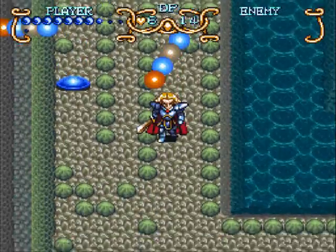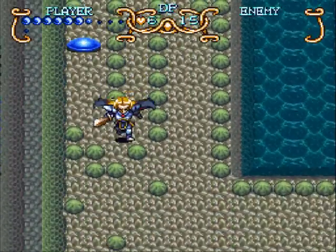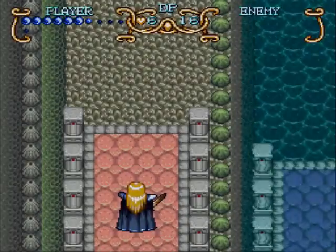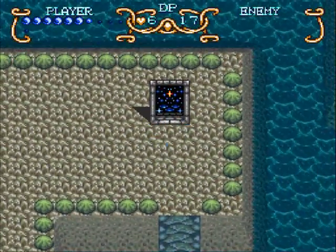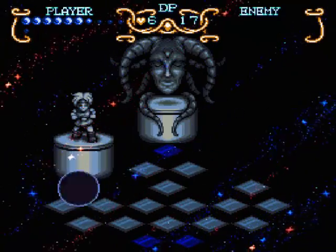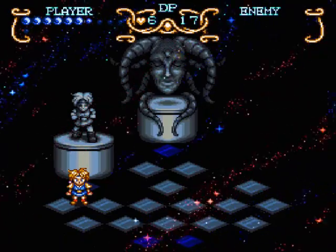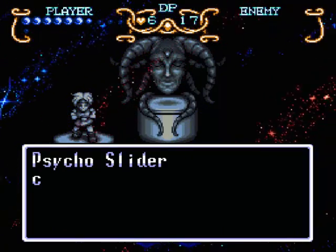Run. Not particularly worried about taking damage here because I am close to a dark space. Anytime I say that I'm not worried about taking damage, either I know I can get through the next area until the next dark space, or the dark space is two feet away. And we have another new ability for Will, which is very much appreciated at this point in the game — both to advance the game and to damage enemies. The Psycho Slider.